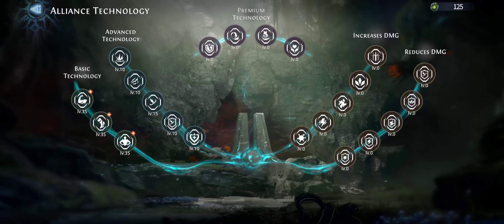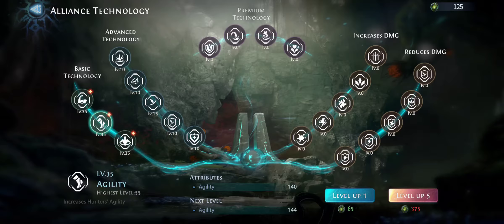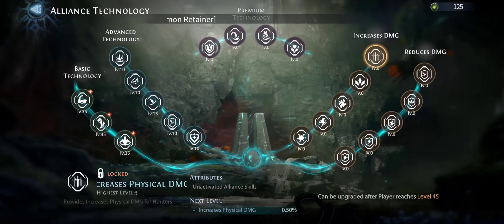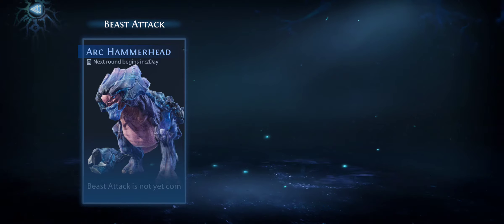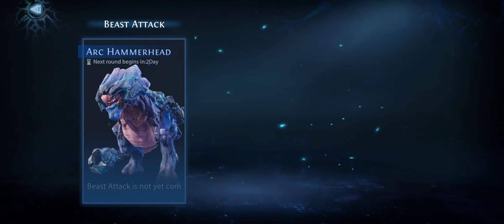The technology area is a stats tree for your own personal character. Once you're in an alliance, you level up the alliance buildings and upgrade these which boost your stats. It does seem like a pretty long process — it involves people actually playing every day getting in and donating. There is also a thing called Beast Attack which I haven't done yet, and I might do a separate video on that when I jump into another clan.